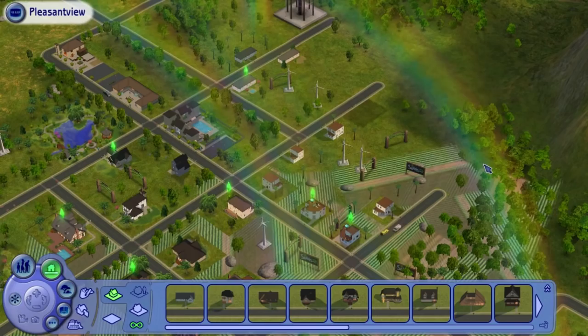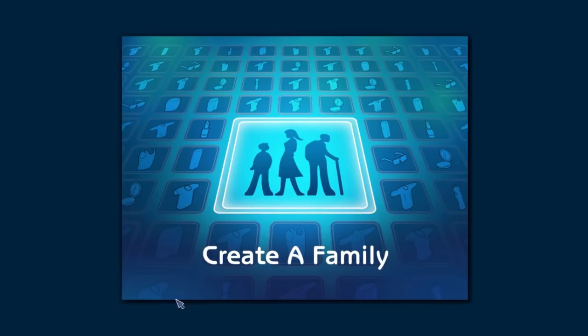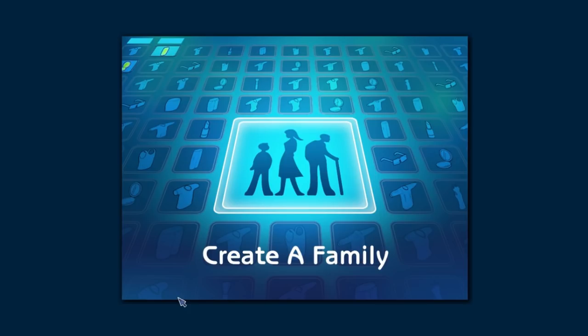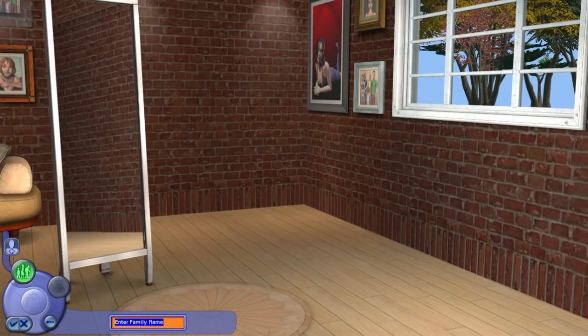That's a good look — hell of a hacienda right there. Let's make a family. It's gonna be these guys. What's the family gonna be called? Well, it's not gonna be Duke Nukem. We gotta start off with the reviewer — because that's me. Yes, we're going with the Lazy Game Reviewer.